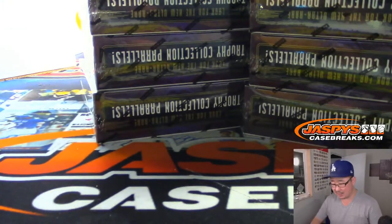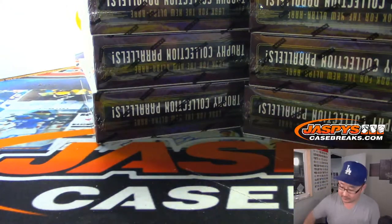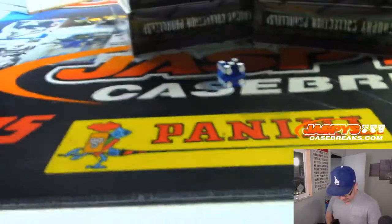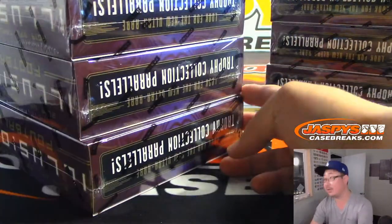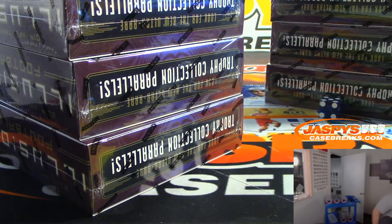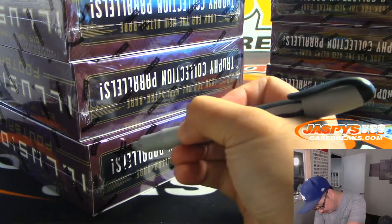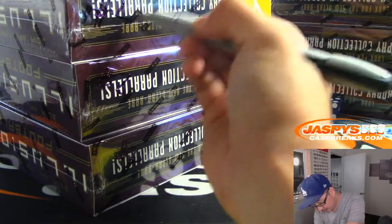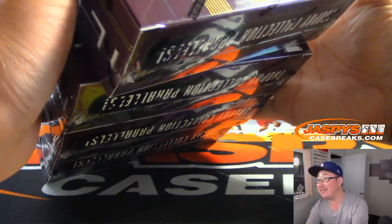There's four boxes on the left side, four boxes on the right side. We'll select another die and use that one right there. It's five — one, two, three, four, five, six. So that's the side we're going to do right here. We'll mark this two — trust me, it says number two right there. And we'll save this for next time.